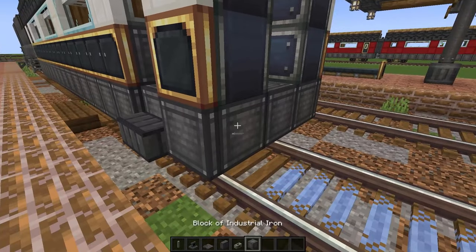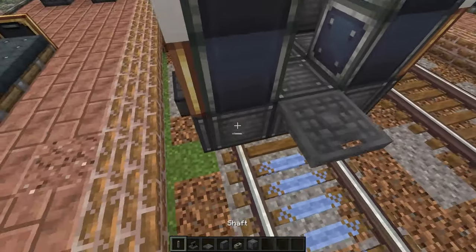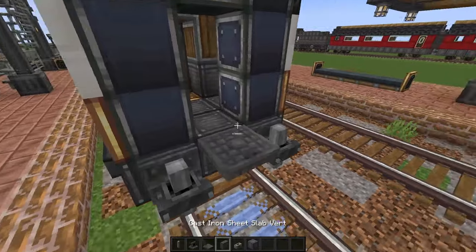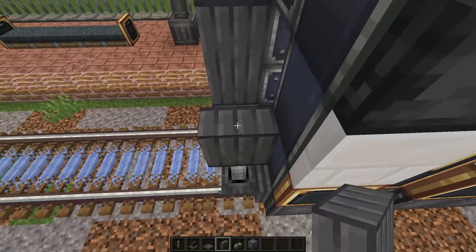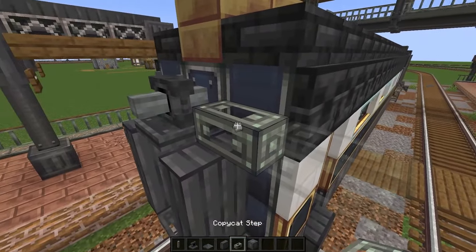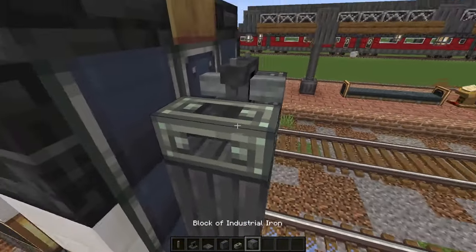Now for the gangway - we'll finish with the coupler first. I'm going to close the gangway with a cast iron sheet first slab, close the top of the shaft and bracket, and add copycat steps to make it a little taller.